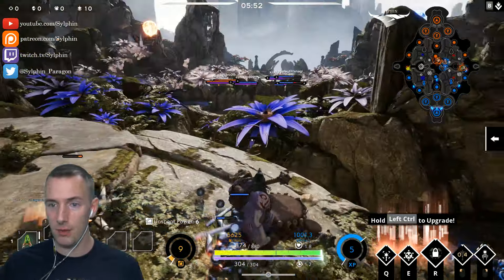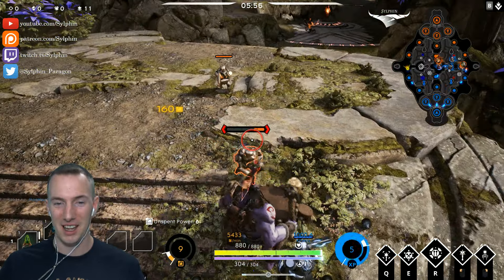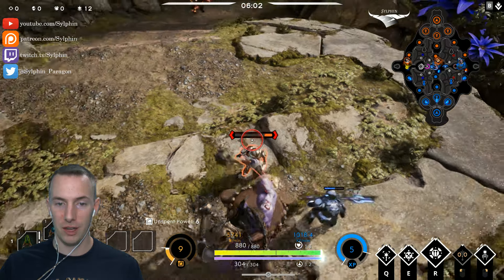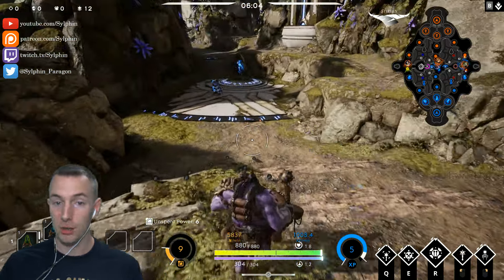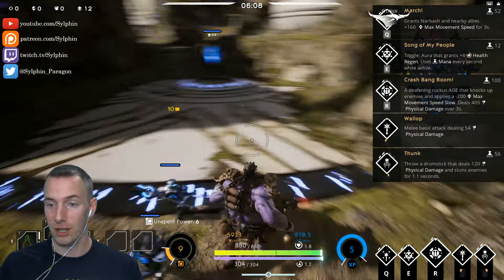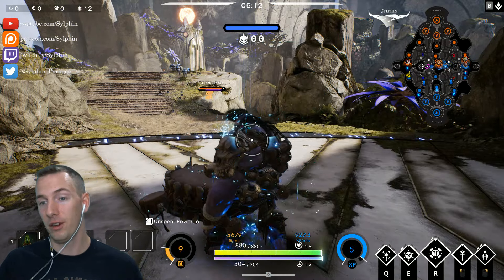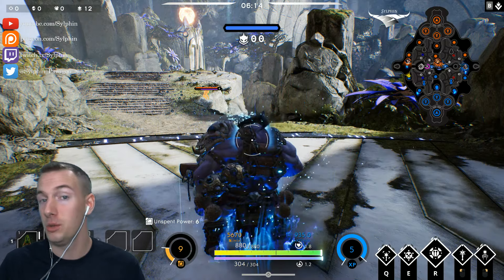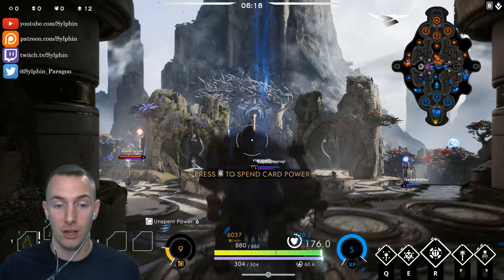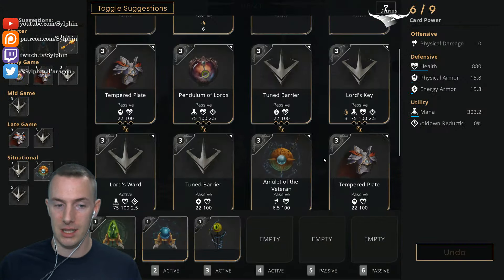The last ability we have is his ultimate, Crash Bang Boom. It is a very cool ultimate where he uses his drums to create a large area of effect around him that slows enemies and deals 405 physical damage over three seconds. That 200 max movement speed slow is quite significant. However, what it doesn't say is that it also applies to you — you are slowed while you're going to town on your drums.